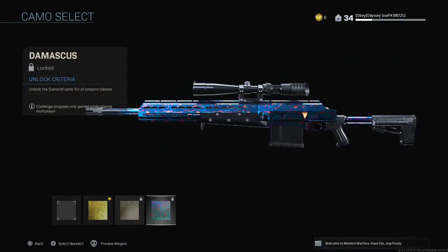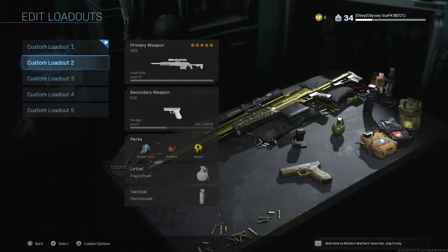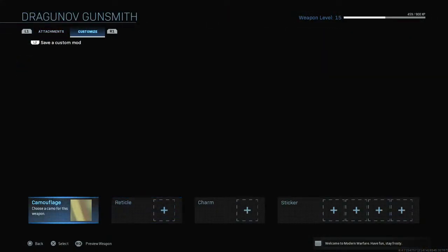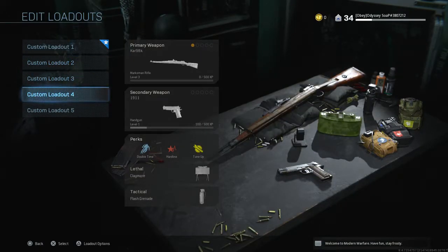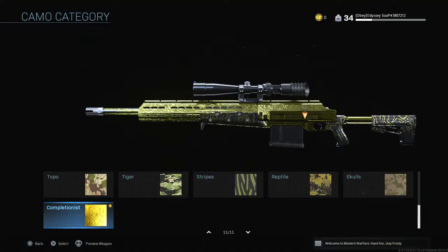I think gold probably looks the coolest. This one's the worst, this one's the second best, and Damascus is the best. I want to try to get Damascus at least within the first six months of the game — probably not gonna happen but I can try. I'm working on other guns right now too. I'm sorry I didn't get a chance to upload gameplay going for this gun gold.